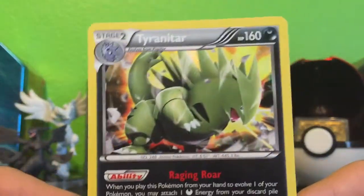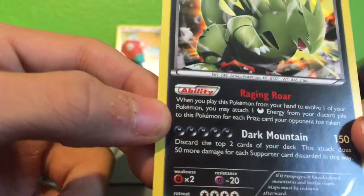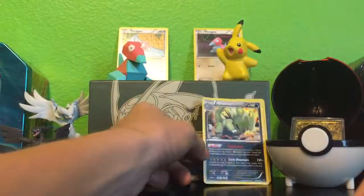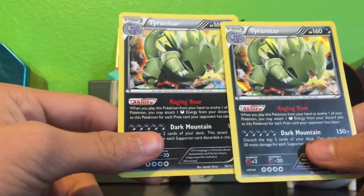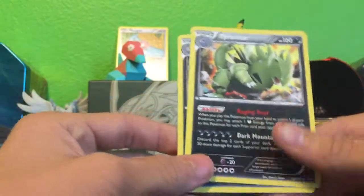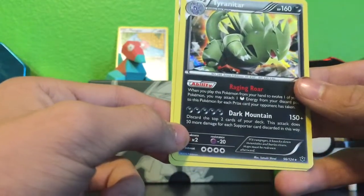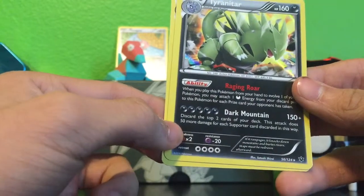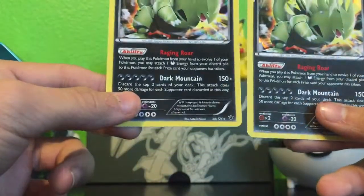I really like that Typhlosion card. The ability lets you — when you play this Pokemon from your hand, you may attach one dark energy from your discard pile. So if you've discarded some dark energies, you bring this in and do some damage. The attack does cost quite a bit of energy, but you discard the top two cards of your deck and deal 50 more damage for each supporter card discarded. So we ended up with two holo Tyranitars.